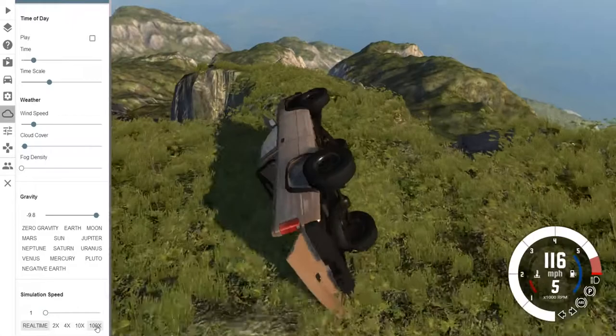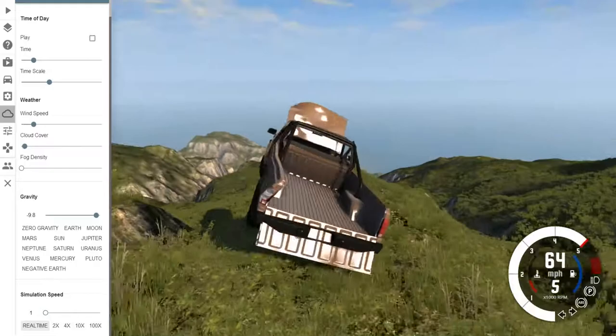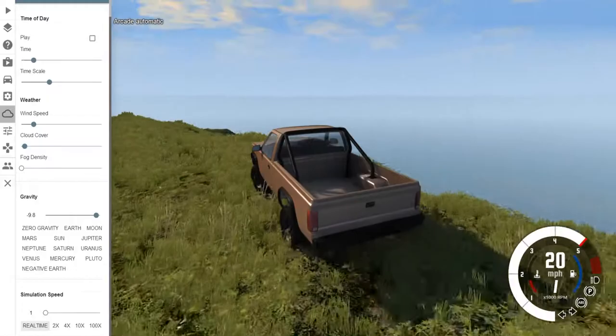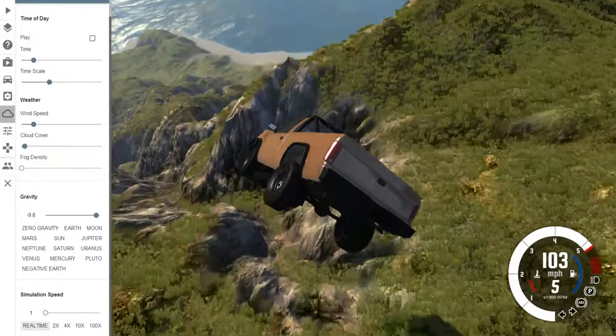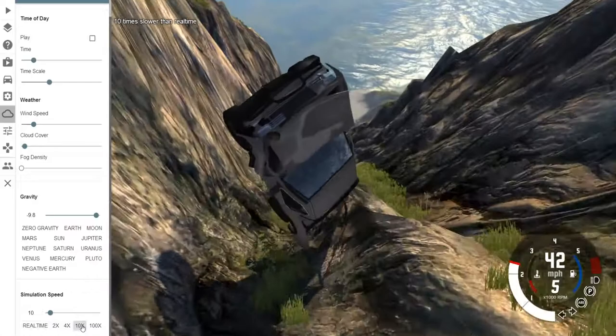Go full speed ahead down the cliff! The cliff is your friend, don't worry. We're going to go to 10x and watch this thing smash. Kind of clipping the ground, going to bend the frame and flex it a little bit. It goes a tire — not enough to make it come off though. We are officially a pancake on a beach. A drivable pancake.